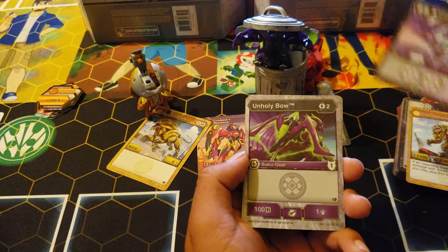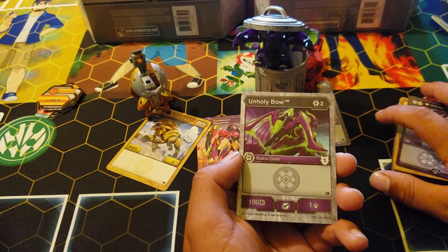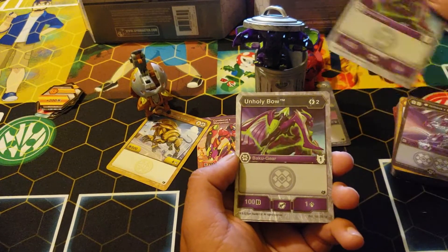Twelve-eight for five. Unholy Bow: two cost, one-one, one armor — you get two.